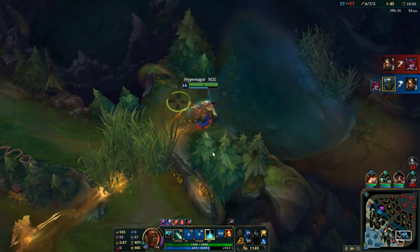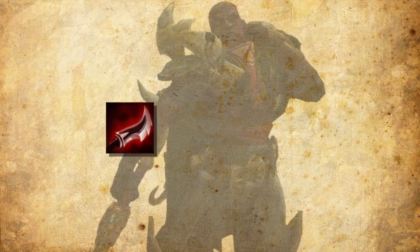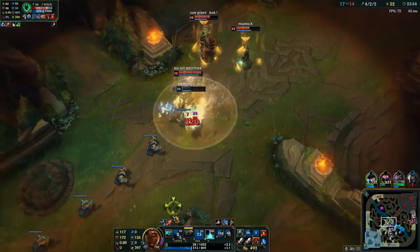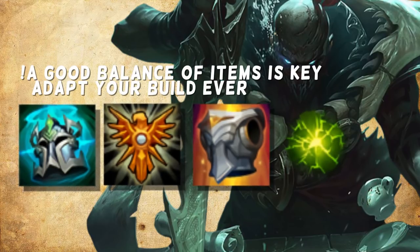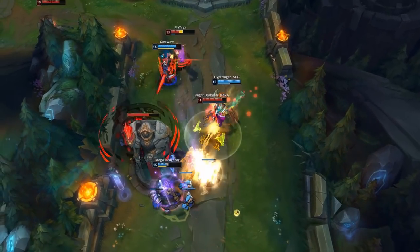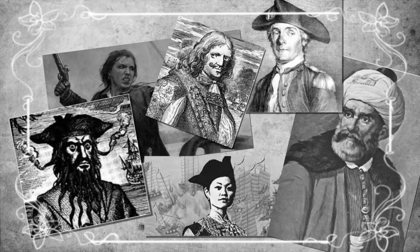CC is Pyke's biggest strength. Use your ult wisely and try to go for the resets for maximum value. Dart in and out of fights with W and E to gain health and re-engage from camouflage. As for builds, you can go for an aggressive damage build, however this makes you rather squishy. Instead, going for resistances and more CC can be optimal since you will survive longer and have more chances to use your ult.